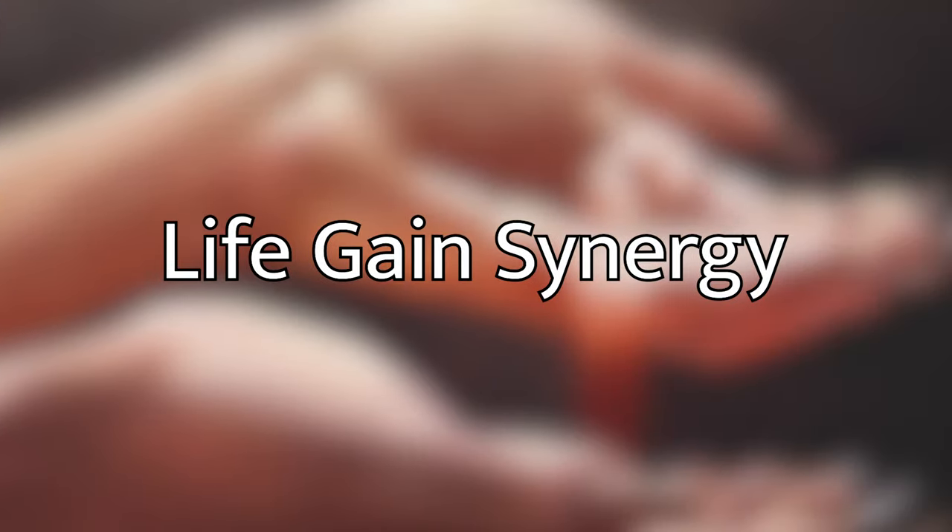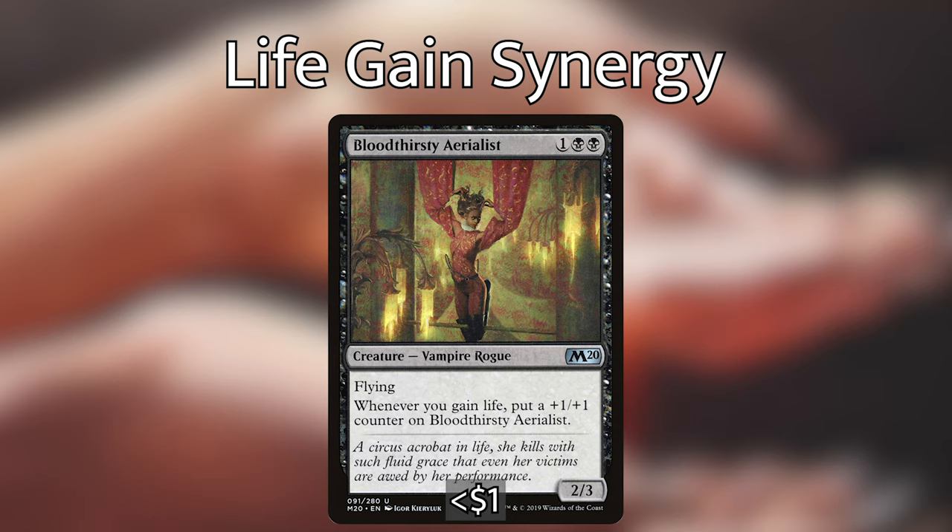All of these cards may not seem very powerful individually, but with Vito out you're consistently making opponents lose life throughout the game. You'll be surprised how quickly that life loss and life gain adds up. Now that we've covered the ways we're going to gain life, let's cover the ways we take extra advantage from gaining life.